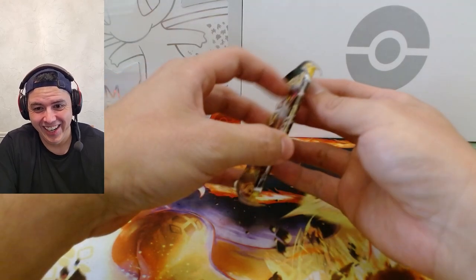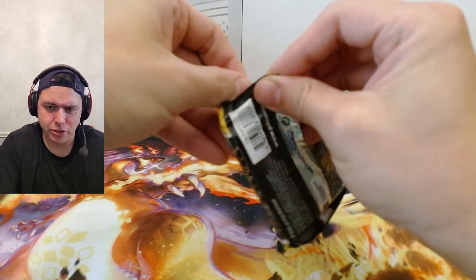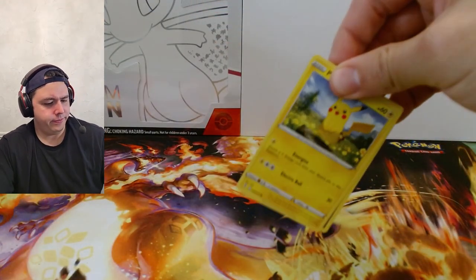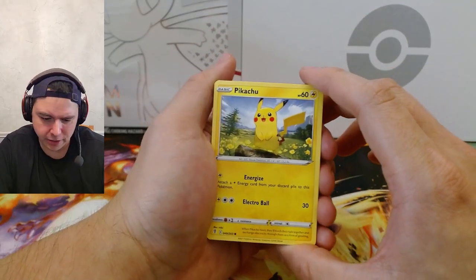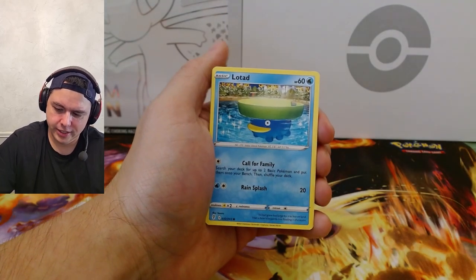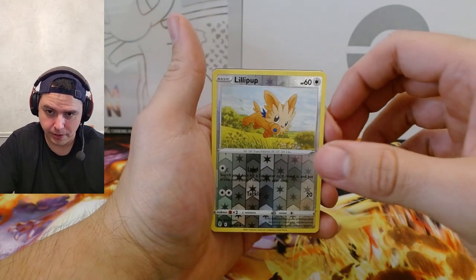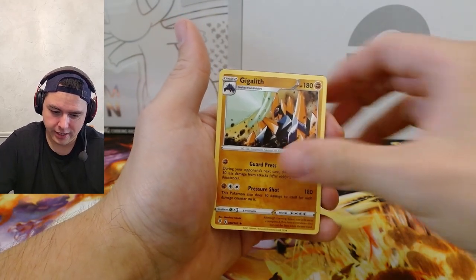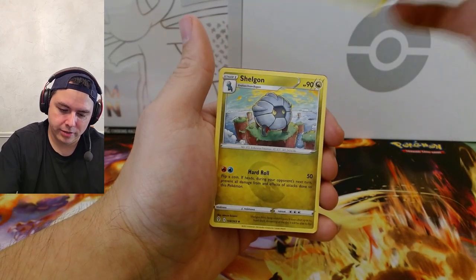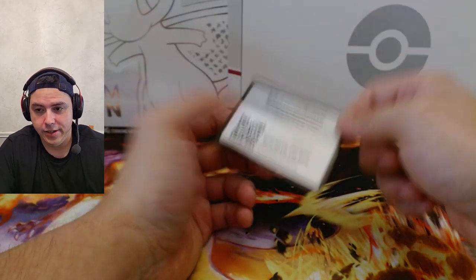Oh, this is painful — this hurts a little bit actually, cutting deep to my soul. All right, let's see what we got — come on Pikachu, give us some luck. Pumpkaboo, Rufflet, Lotad, Emolga, reverse Lillipup, and Gigalith. Wow. Grass energy, Digging Gloves, Stormy Mountains, and Shell Bell. And the code card. Wow.